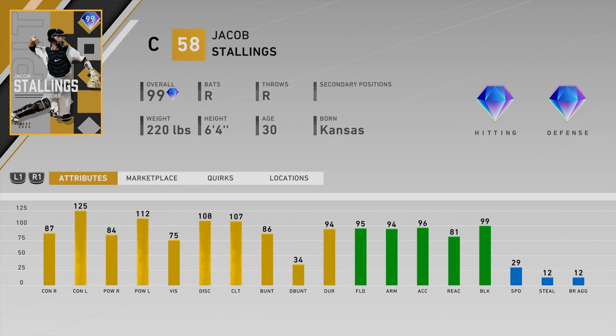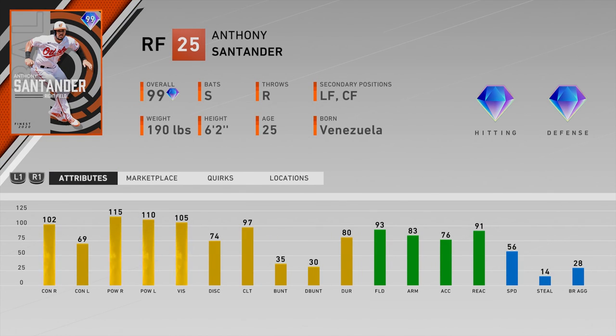Number twenty-eight is Jacob Stallings of the Pirates — catcher. The 87/84 hitting stats are too low, similar to Candelario's issues. Fielding is good, but I don't care too much about fielding at the catcher position. And 29 speed is very slow — that's not going to get the job done. All the things I want in a card just aren't here.